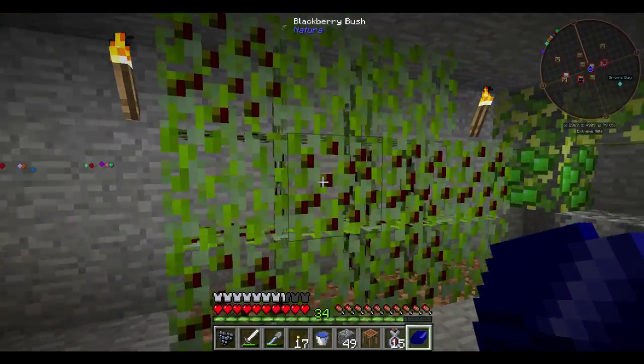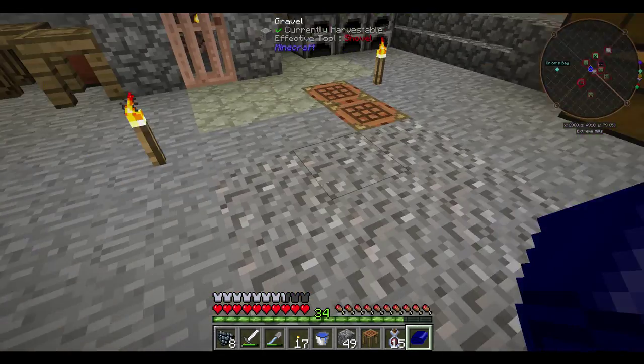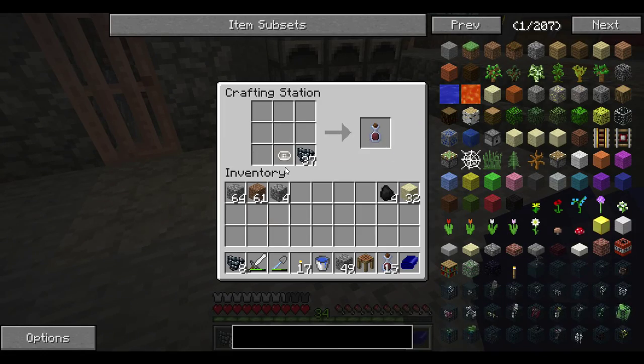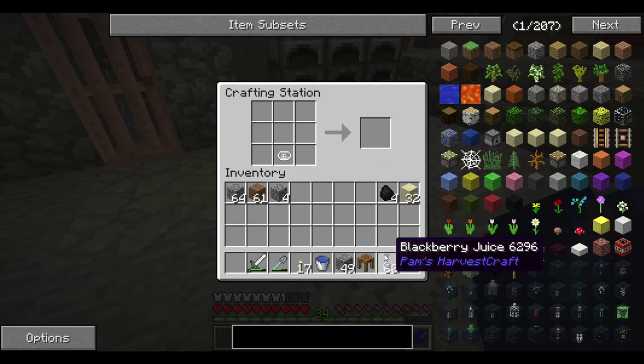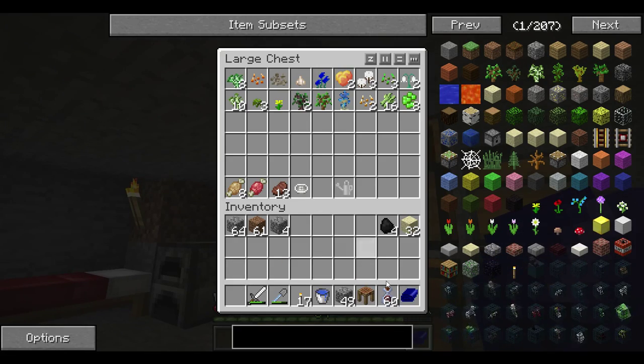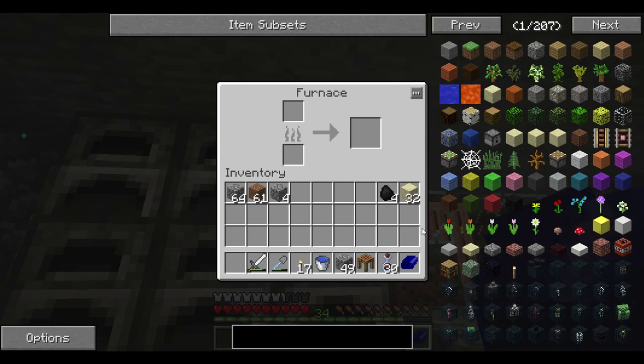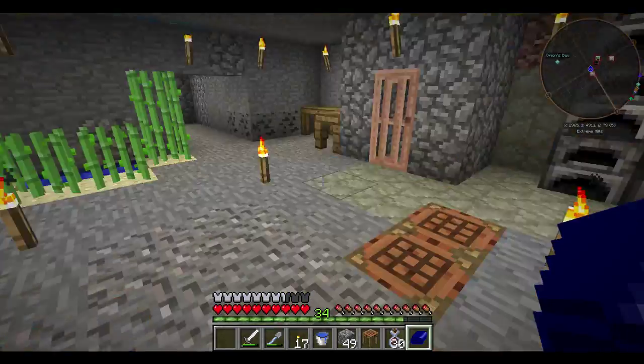So we're going to pick our berries. Nice - new berries for us. I'm going to create some more food. I have all the berries that I've saved up. Tons of food, so much food, in fact, that we're going to put some away, as well as our juicer. Let's carry about half of that with us, and we're also going to stick some sand in there to smelt, because I want some more glass.